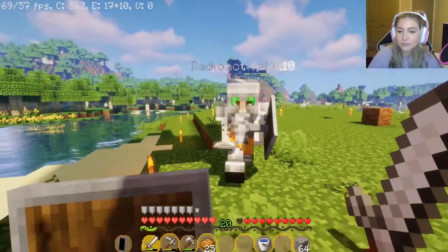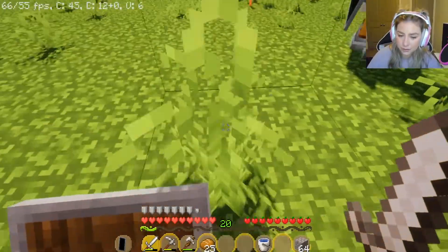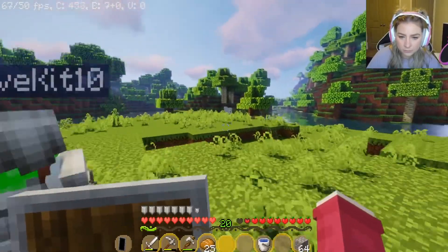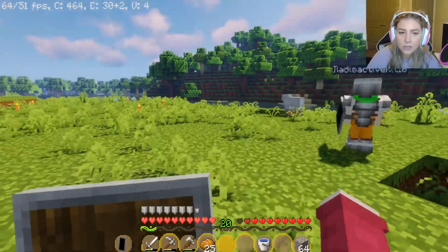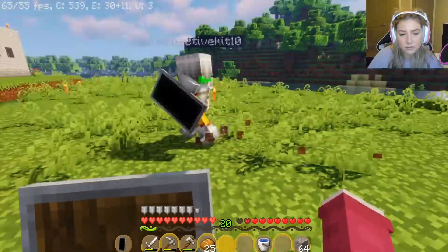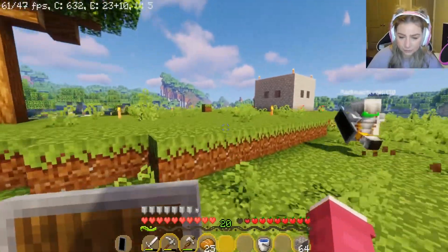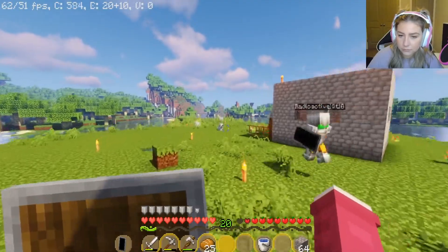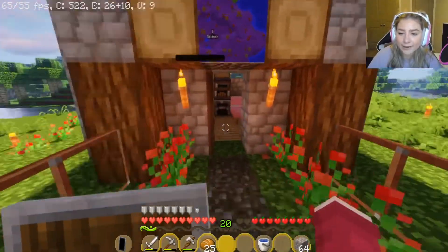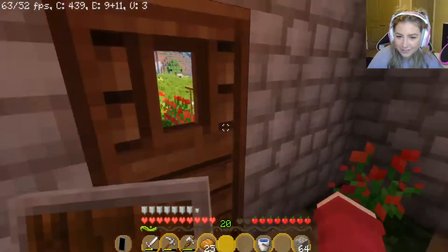Okay, so we do have sheep around here and chickens. I did see a pig, but I think it went over the hill over here. So we've got to find our animals. Do we want to make some fences first? We could, yes. I also was going to say we should probably grab some wheat or something so we can actually get cows. I just made a bunch of my wheat into bread. Do we have more?